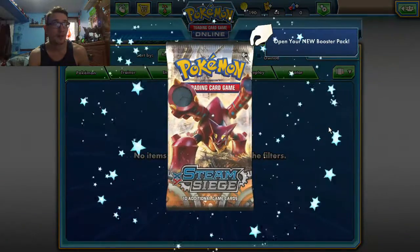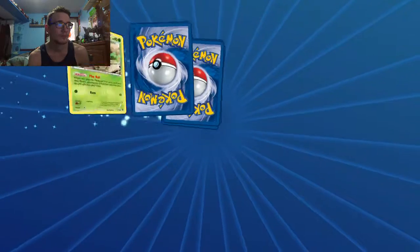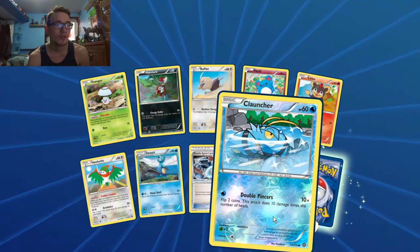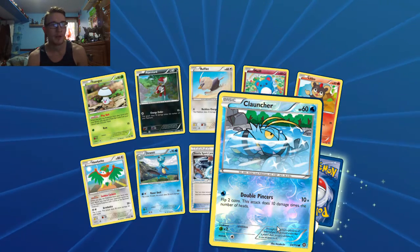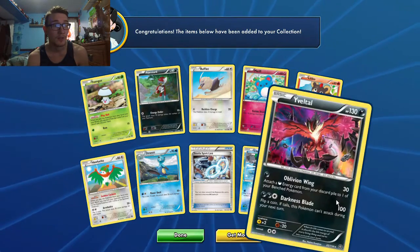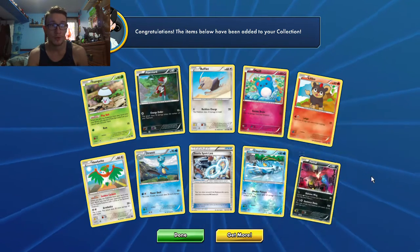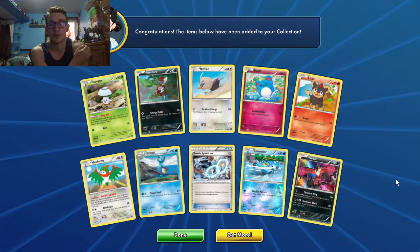Steam Siege, the last pack. I got a Steelixite Spirit Link and a new reverse foil Clauncher. My rare is foil Yveltal, which is pretty cool. I went with Y when I got X and Y because Yveltal looked cooler and I wanted him instead of Xerneas. I still got Xerneas in the game though — I traded a Mewtwo for a Japanese Xerneas, so that's pretty cool.